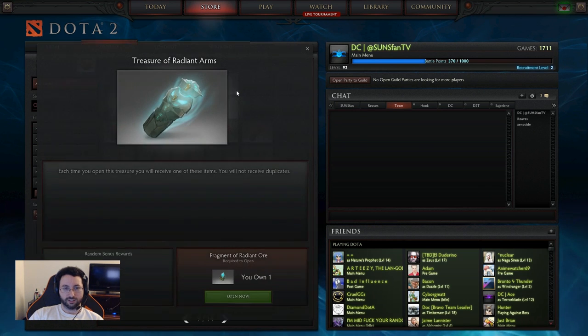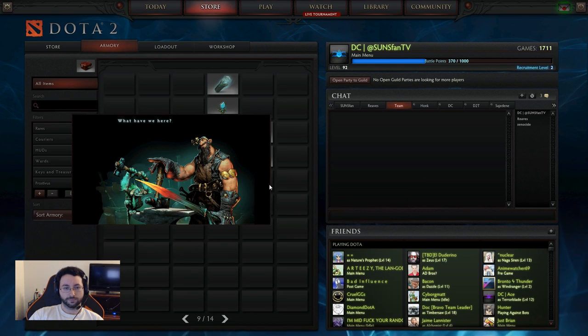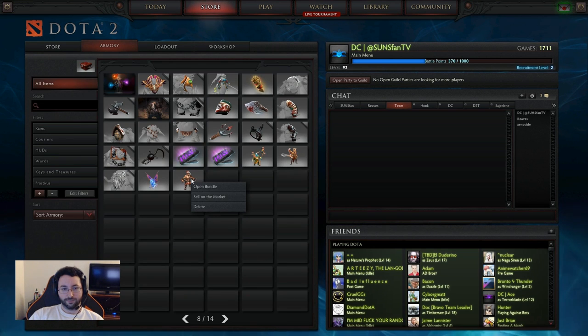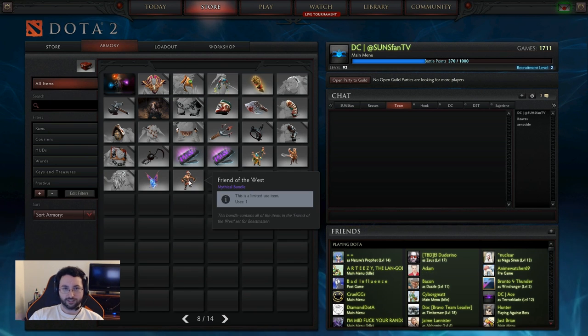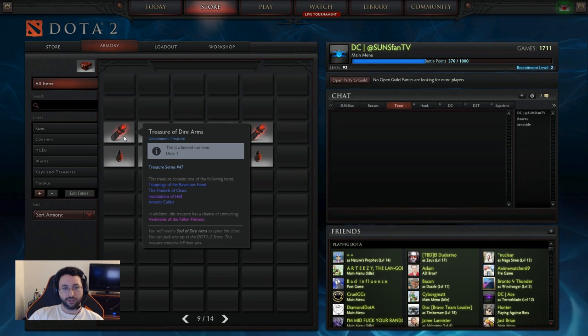This last one is almost guaranteed to be Beastmaster — and as somebody's phone goes off in the background, very rude, very rude — there's the Beast! This is a Mythical. It must come with a custom boar. I'm actually giving this away to somebody so I can't open it. Okay, so now we have the Treasure of the Dire Arms.